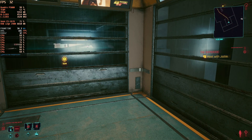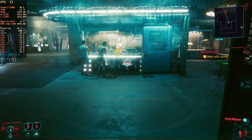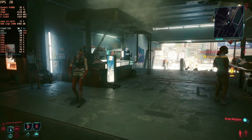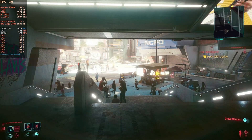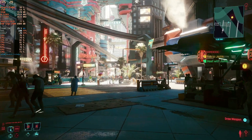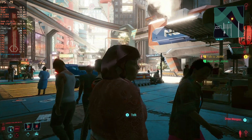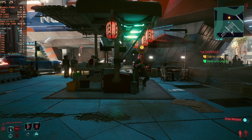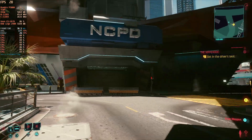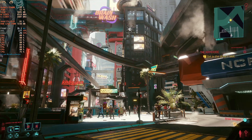We're going to go to the part of the game where you first emerge into the city. We are running at 1440p medium preset right now. As we first come out here you'll see some dips, but for the most part we can hold about 30fps. We do have crowd clutter on high, and we'll talk about that later. Let me go talk to Jackie real quick — I'll go stand by my car and we'll talk about these settings.